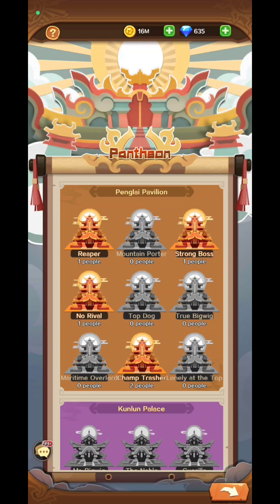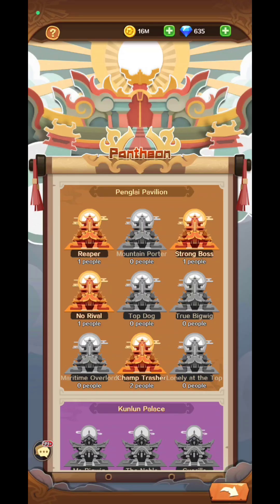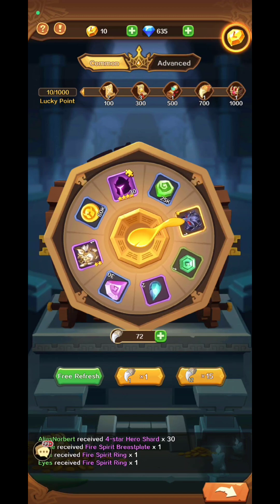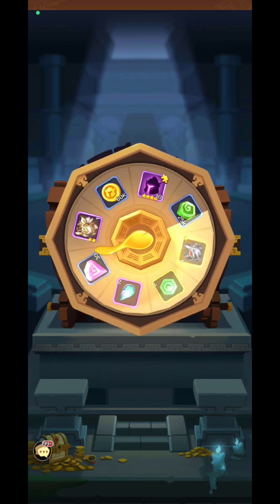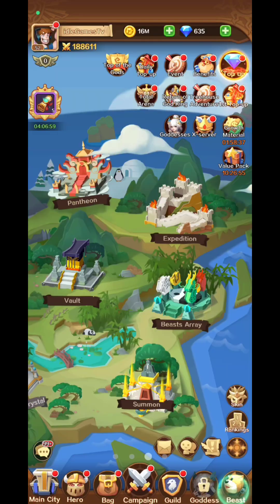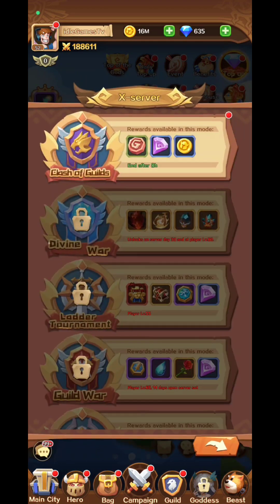The pantheon I didn't quite understand — you pay your respects to specific people, maybe a rating system or something. Then there's the vault, which is a spinning wheel where you spin to get specific resources. Depending on how much you spin, you get more rewards.